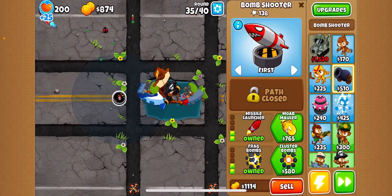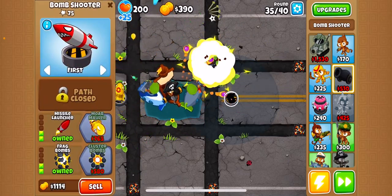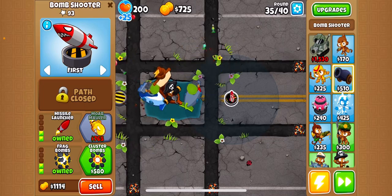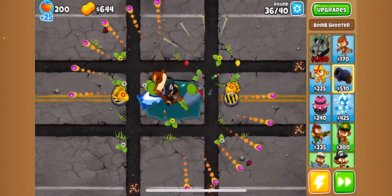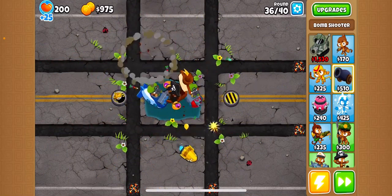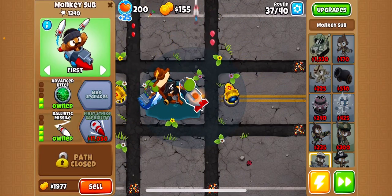Let's turn the left bomb shooter into a MOAMAR. Then we'll turn the right bomb shooter into another MOAMAR. Let's get the right sub a ballistic missile.